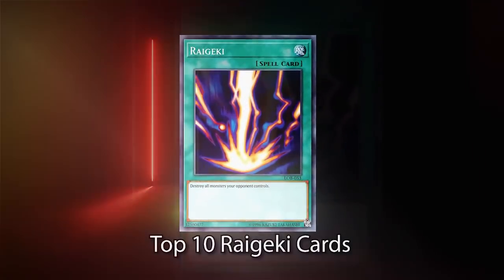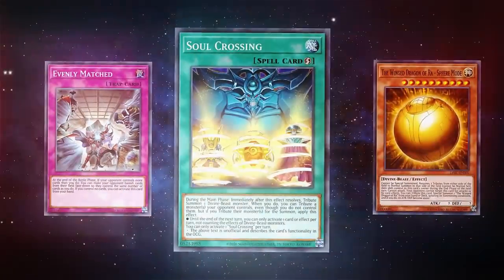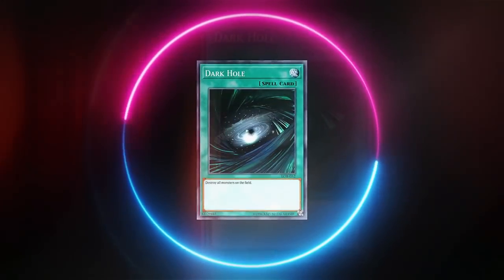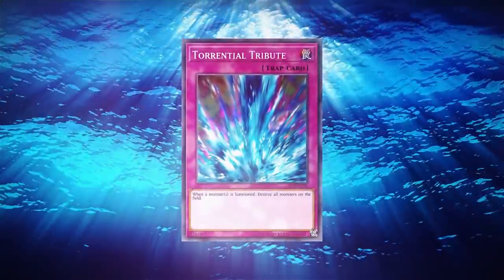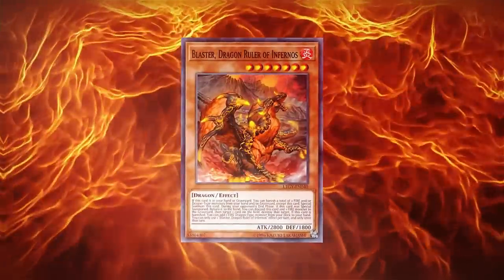The ability to destroy all the monsters your opponent controls is an extremely powerful effect that more often than not wins the game on its own, either by turning the tide of the duel by clearing the field of all your opponent's boss monsters, or by getting rid of all of your opponent's last line of defenses and ending the game more quickly. This is the reason why Raigeki spent so much time on the Forbidden and Limited list. Even in the modern era, wiping your opponent's monsters off the field is a premium effect, so in this video we're going to focus on the best cards with the ability to destroy all the monsters your opponent controls.